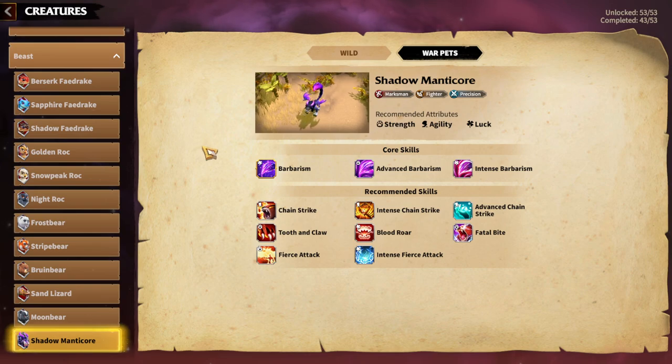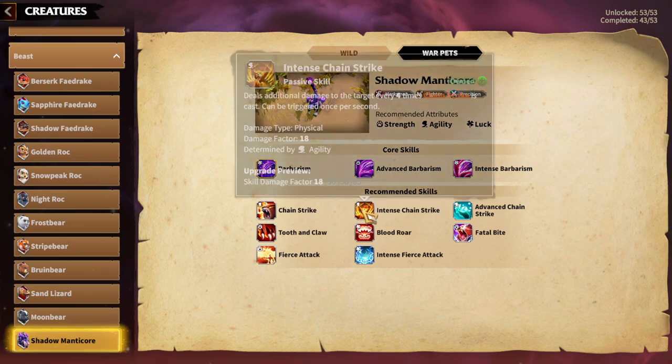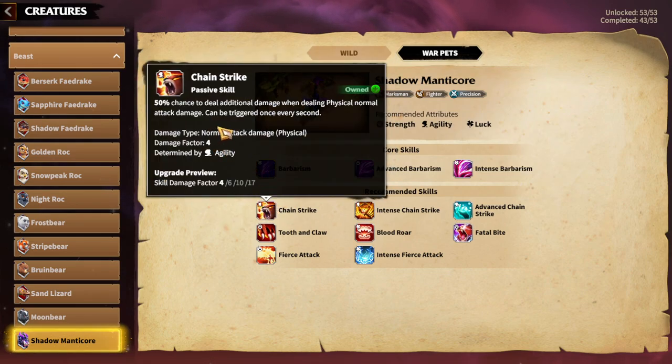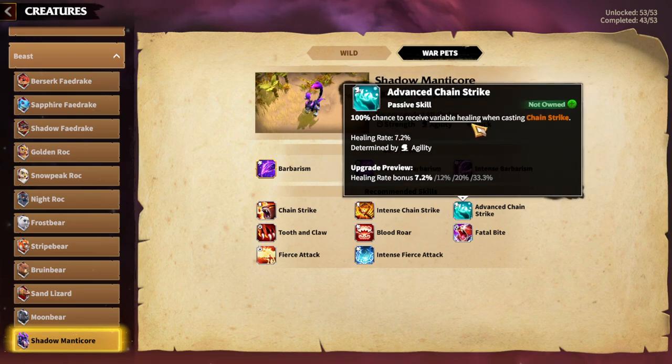In terms of building this warpet, there are a couple of easy choices. For Chain Strike, I would skip Intense Chain Strike but get Advanced Chain Strike. Chain Strike is a great skill because it has a 50% chance to deal additional damage when dealing physical normal attack damage. With Magrat and Zyda you're going to deal a lot of normal attack damage, and it's determined by agility. Advanced Chain Strike is amazing for that hero pair.